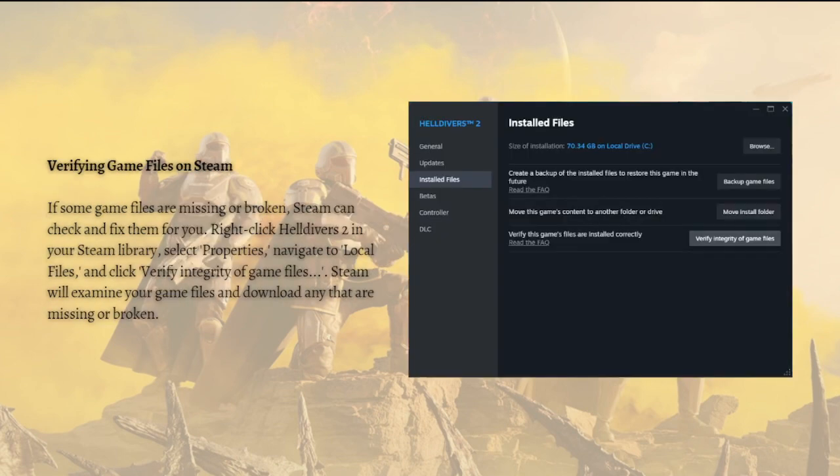Lastly, you can verify the game files on Steam. If some game files are missing or broken, Steam can check and fix them for you. Right-click on Helldivers 2 in your Steam library, select Properties, and navigate to Local Files. Click Verify Integrity of Game Files and Steam will examine your game files and download any that are missing or broken.